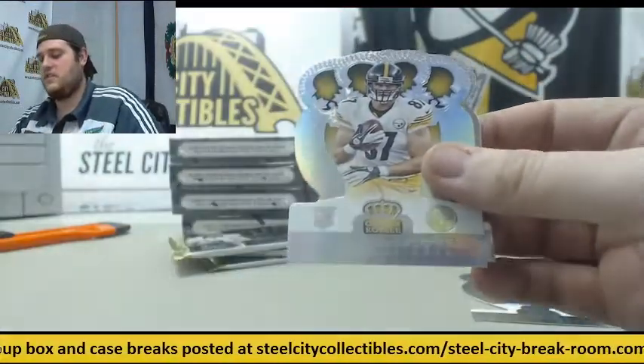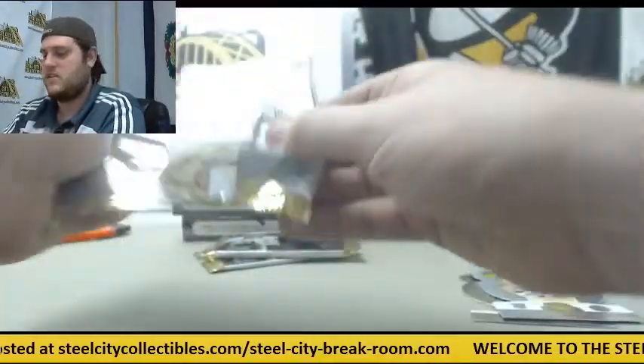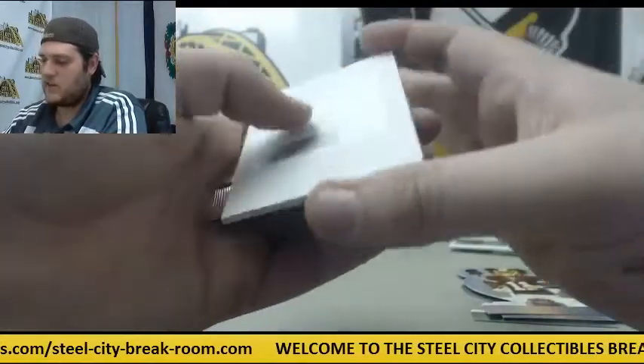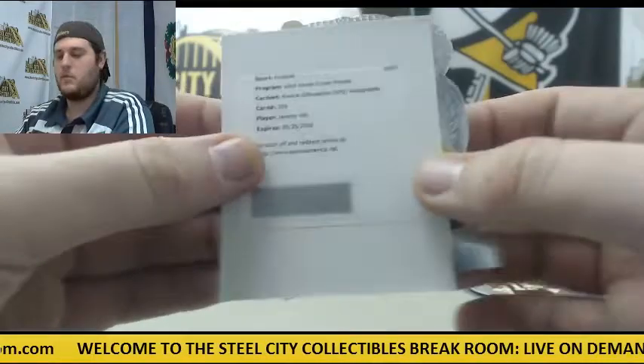Johnson and Evans. Blanche Flower, Cordero Patterson. Deshaun Jackson. Redemption right here — rookie silhouette auto for the Bengals, Jeremy Hill. Jeremy Hill for Cincinnati.